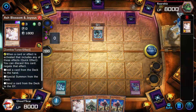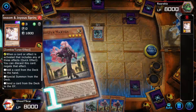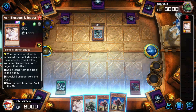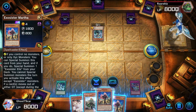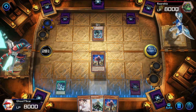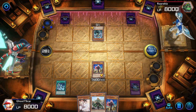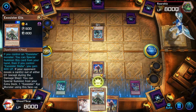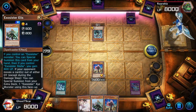I need some things. I wonder if I can use my other Martha — I cannot. I'm gonna have to brute force my way and just summon Martha normally. I can activate Ellis' effect and since it's an Exosister, summon her.